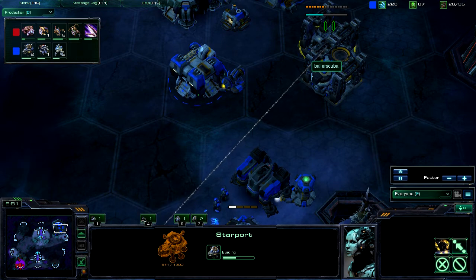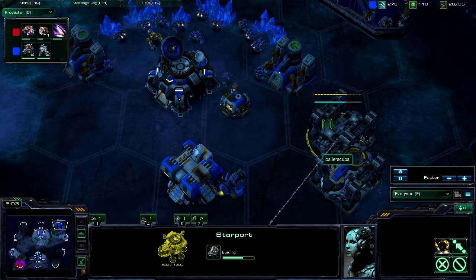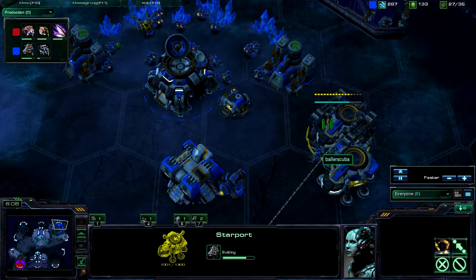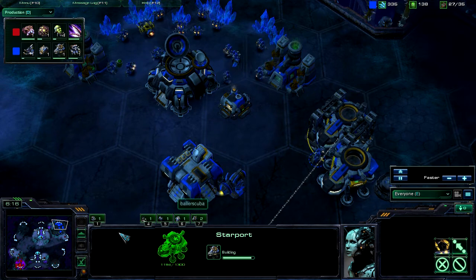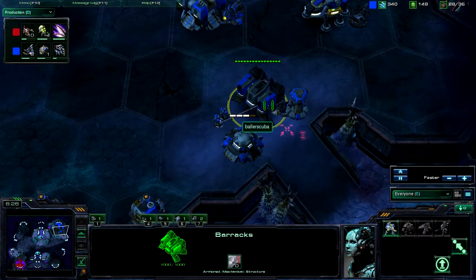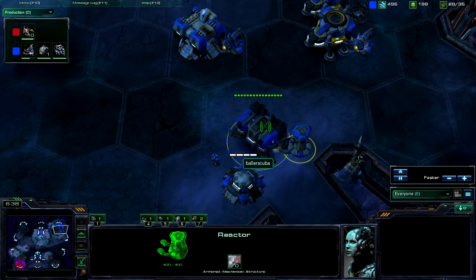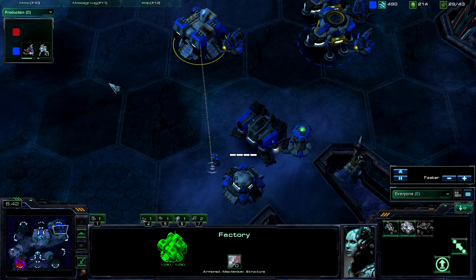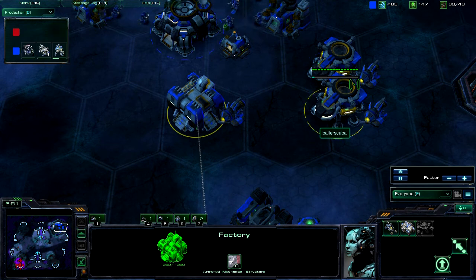Two starports. See now, if you're a Zerg player and you see this, you should know exactly what's going on here. For those of you that are still a little bit behind on it, I am going for banshees. My minerals are really high for this point because I'm not used to this build. I need to be constantly pumping out marines. I actually could use a second barracks, probably with a reactor on it, maybe even another factory with a reactor on that. Get some hellions out. But right now I'm just experimenting around with this.